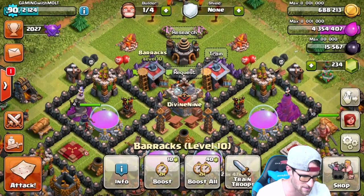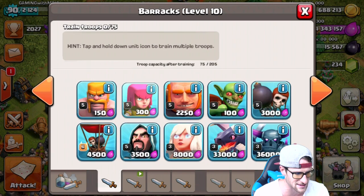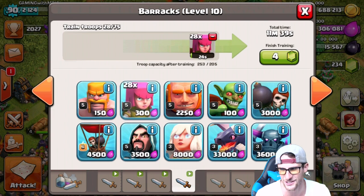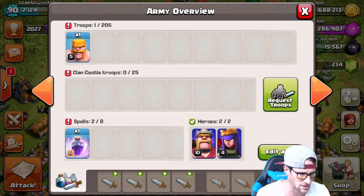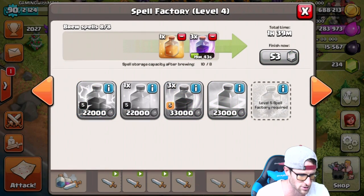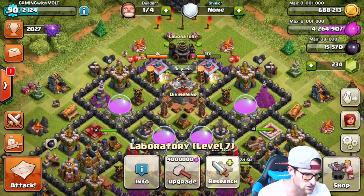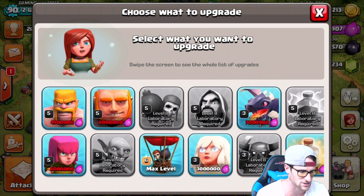I'm going to train up some barge troops. Let me know how you feel about the new barrack system — I think it's amazing. Being able to click at the bottom without worrying about anything is really cool. I cannot wait until I get my dark spell factory up again. We've got one rage spell queued and we're brewing a heal spell as well. We've got one builder free right now.